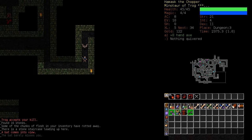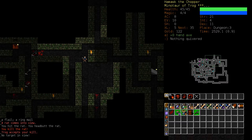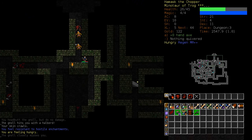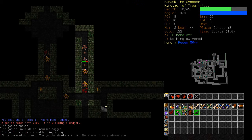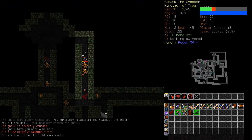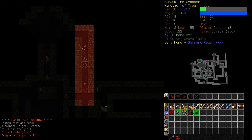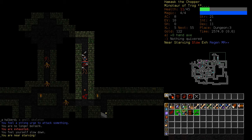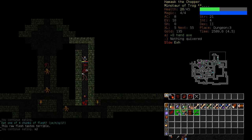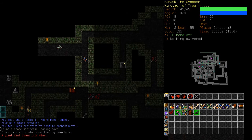Nothing too dangerous so far. Really, as a Minotaur Berserker, you can get down to about dungeon level 10 before you start taking enormous amounts of damage. These guys might be a bit troublesome, though. Please lay your hand upon me, Trog. I have to kill this goblin on my way through. Let's just go Berserk — I should be able to sort them out. Eat some of this flesh, wait for the exhaustion to wear off. It's so easy to get piety with Trog that you might as well just use Trog's Hand whenever you feel like it.